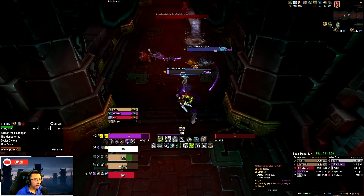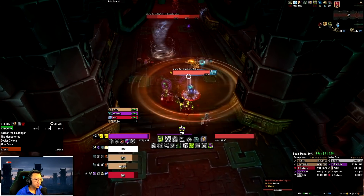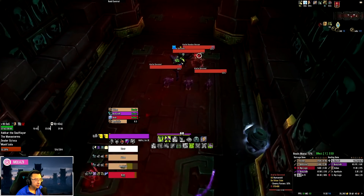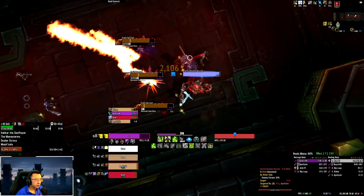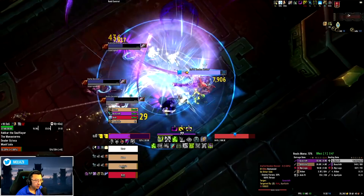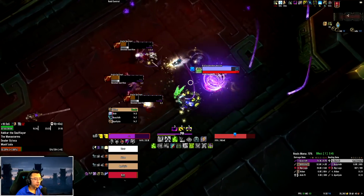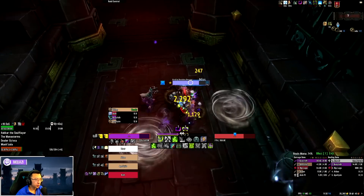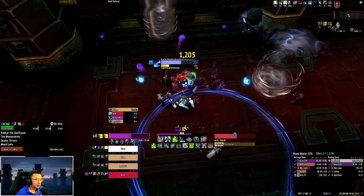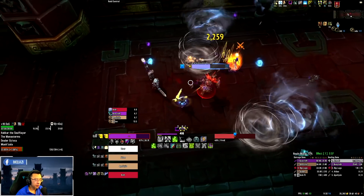As a Vengeance Demon Hunter you can actually purge the spirits here to instantly kill them — pretty handy. I have Fel Death for this pull which is great. I'm saving my Fiery Brand for the next pull — a pack of four — because my mitigations are kind of down, so it'd be good to use Fiery Brand there.